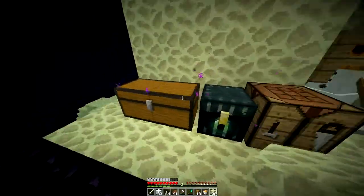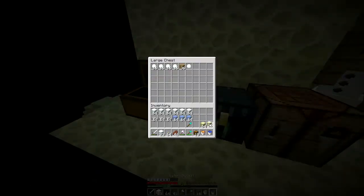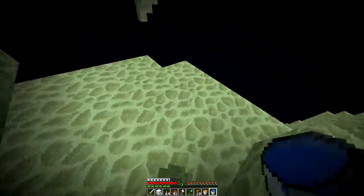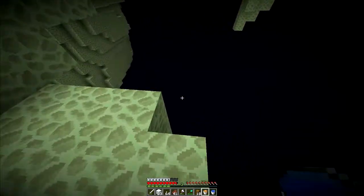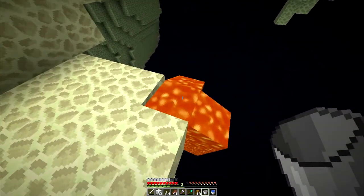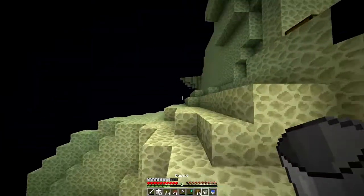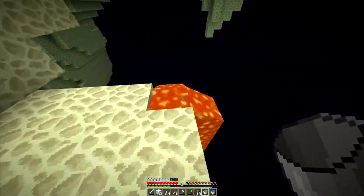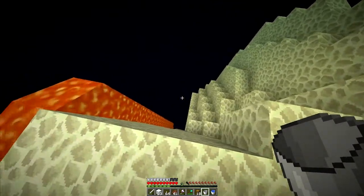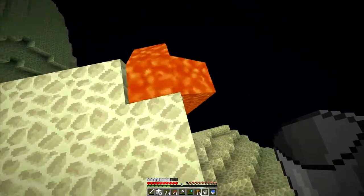I also got some end stone — just cover that up. We'll put this stuff in the chest for now. For this next part we're going to place some lava down, let it flow all the way down. Then we're going to put water on top of that so we can make some nice space to get down to.